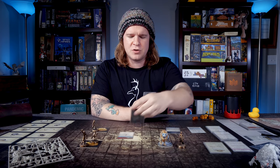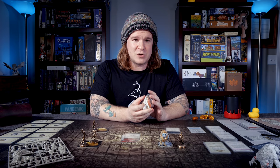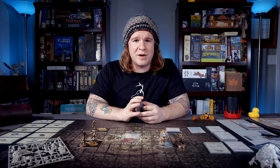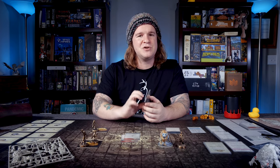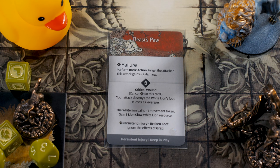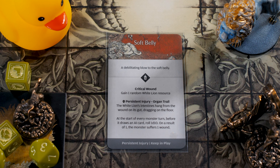The Strange Hand is the first hit location card you come across in your journey with the White Lion — it'll always be on top of the prologue deck. If you hit and do a crit, you're going to get a Persistent Injury called Lost Hand, and spend one survival to gain plus one permanent strength. That plus one permanent strength is a great way to start off the sequence and start building fist and tooth mastery. The Beast's Paw gives a broken foot consequence and rips off one Lion Claw. The Beast's Heel knocks down the White Lion and has a Persistent Injury, the Ruptured Tendon. The Soft Belly starts a Persistent Injury called Organ Trail, where the lion can step on its own guts and deal damage to itself, along with one random White Lion resource.